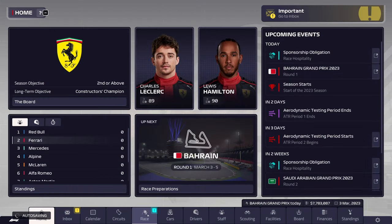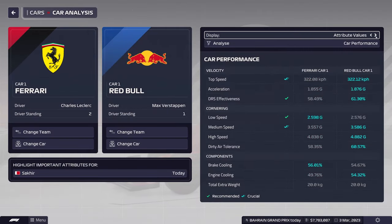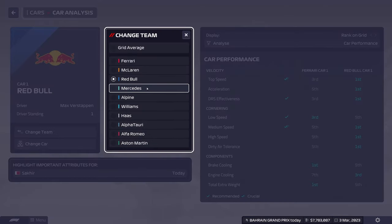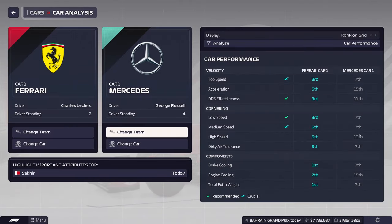Two more days to the race weekend. Red Bull will be number one for sure. We're not too far off on top speed, but our acceleration is a little lower and DRS effectiveness is low. We're not leagues behind, but every little bit counts. Red Bull is number one, Aston Martin is number two, and we are number three. Mercedes will be number four.